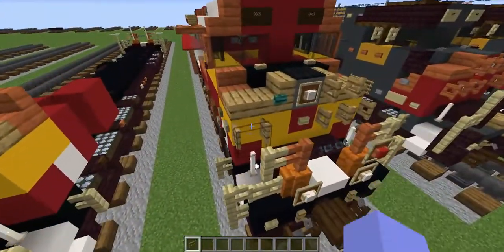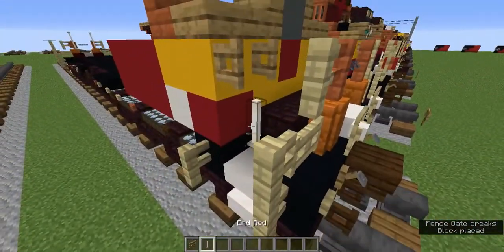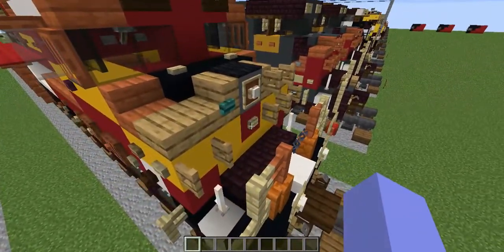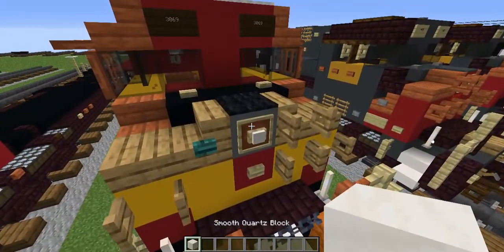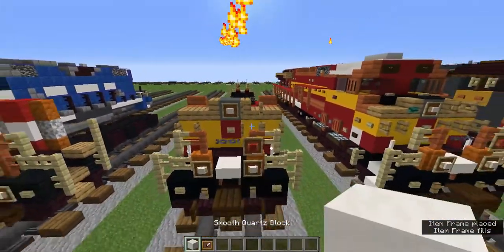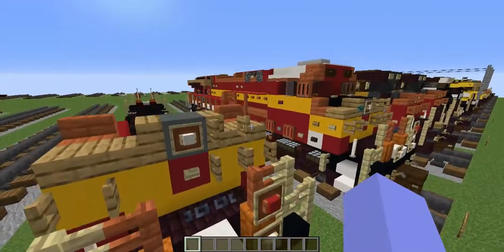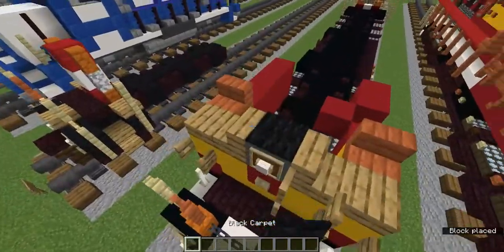On both sides, add a 2x4 of red concrete. On the right side, this one row is going to be removed. On the top, add a red concrete behind there. Add acacia stairs on the sides. For details, grab the oak fence gate and add opened oak fence gates above the end rods, and two on the right side as well. This red concrete and the cyan terracotta above are both going to have birch buttons. On the cyan terracotta, add an item frame with a smooth quartz block, then add a black carpet above.